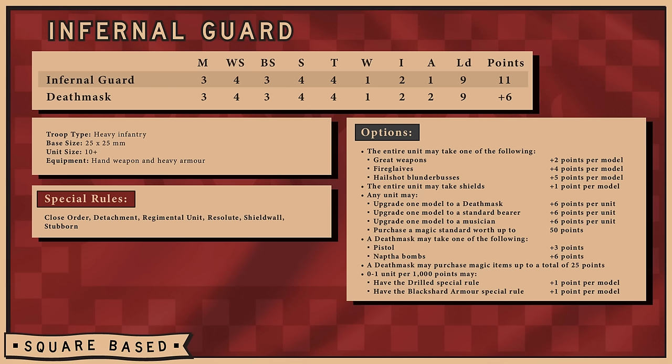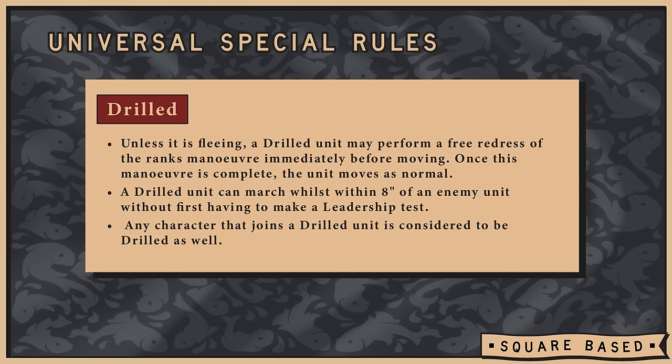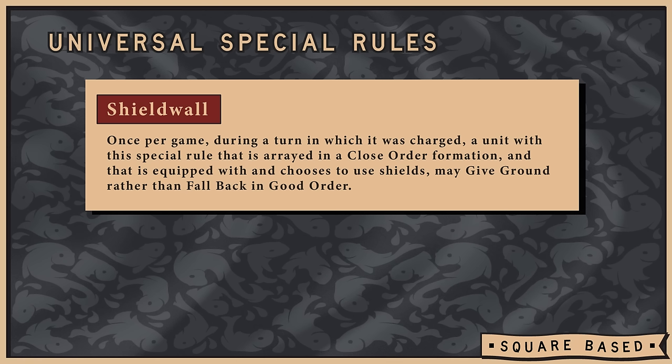The first core unit is the incredibly versatile Infernal Guard — a classic Dwarven stat line with Strength and Toughness 4. They come standard with Heavy Armor and a Hand Weapon, upgradeable to a shield for a nice 4-up armor save, AP 1, 1-attack frontline infantry. You can take full command with a magic standard up to 50 points. One unit per 1,000 points can have the Drilled rule, and you can upgrade them to have Black Shard Armor for a 5-up ward save against flaming attacks. They're Closed Order for good static combat resolution, have the Shield Wall rule to give ground once per game, and are Stubborn with Leadership 9. They're also both a Regimental and Detachment unit, so you can have a regimental unit and a couple of detachment units.